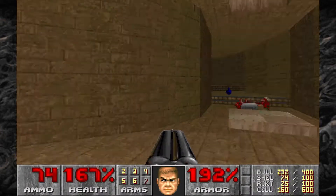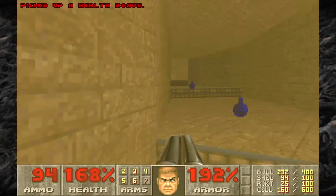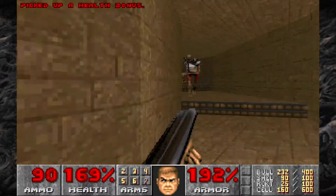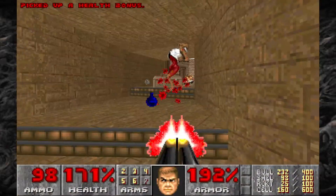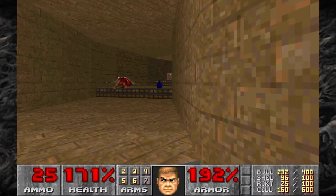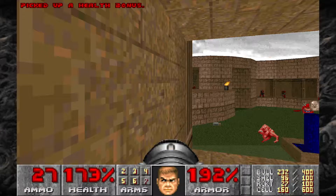With those guys dealt with, we've got two paths on top of either. There's a revenant, so we'll grab the one revenant, take him out, and then take care of the other one. And on the left side, we have a mancubus across the way there, so we'll take care of him.